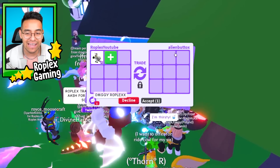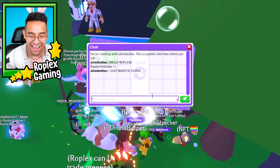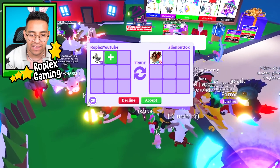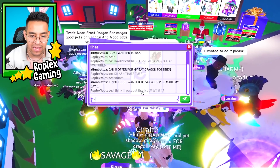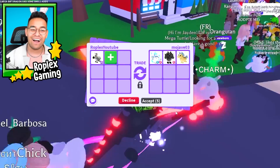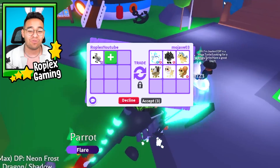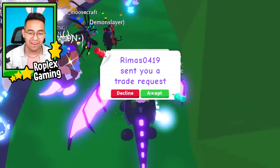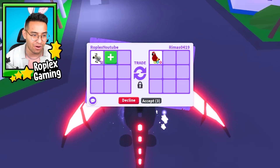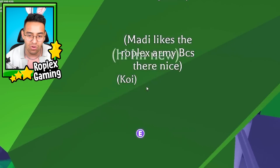Next up is Alien Butt - great name. He wanted to ask something, so I typed a question mark. Turns out he wants me to offer for his bat dragon - I'll pass, but thank you Mr. Alien Butt. Mojave Zero Three puts up a frost fury, cerberus, golden unicorn, lunar gold tiger, griffin, and a red squirrel. It's not a bad offer, but based on what we got for the other pets in previous videos, I'm trying to get something like a frost dragon or evil unicorn.